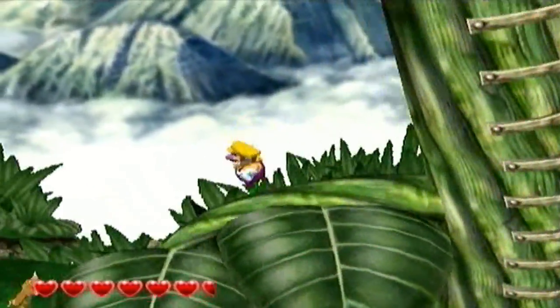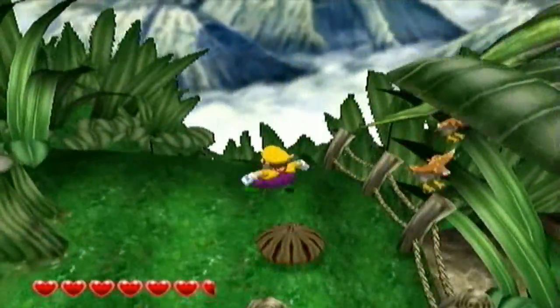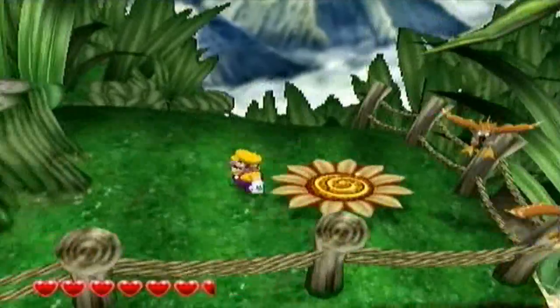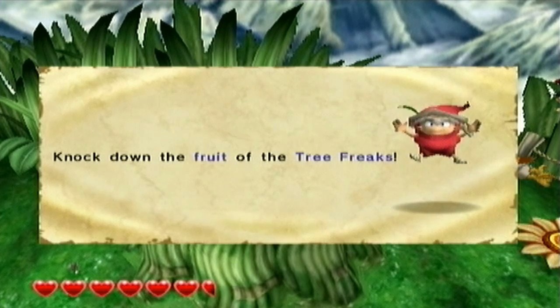I guess I didn't really do a good job explaining it because it kind of just did both. So whenever you see this thing, if you Ground Pound on it, that will open up a Spindang thing. That's what I was trying to explain.